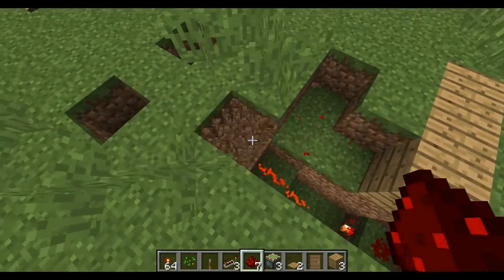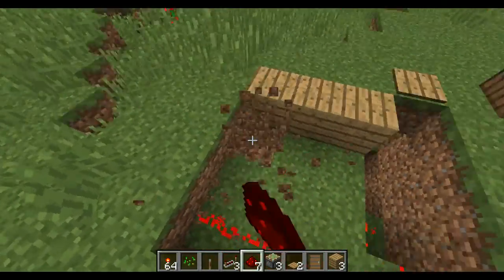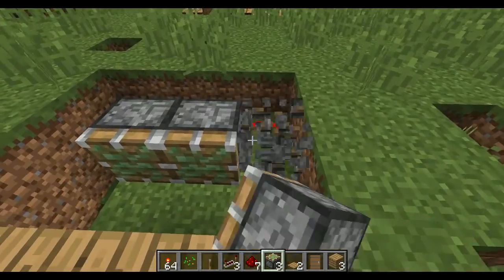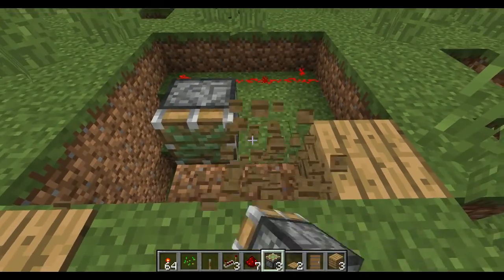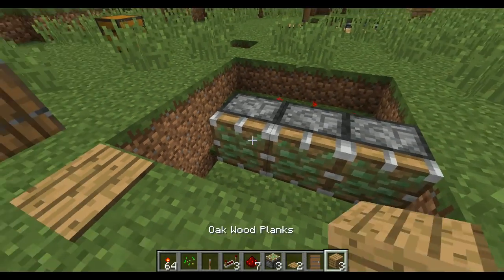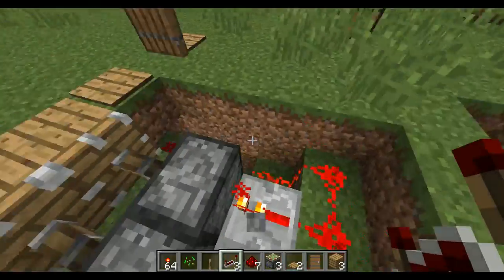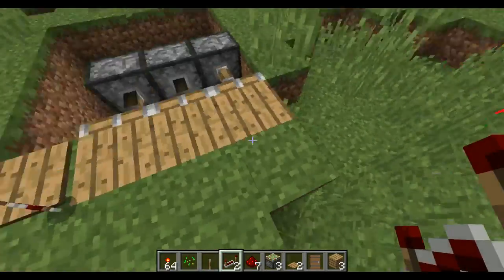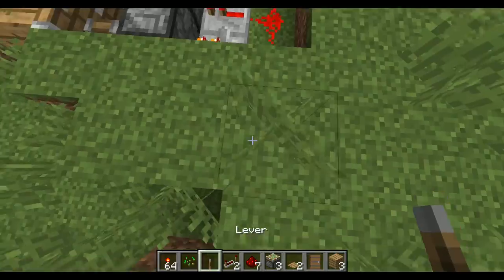Make it go in a straight line. Then place three pressure plates - and place your three repeaters. The trap should now be working. It goes like that.